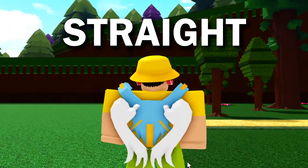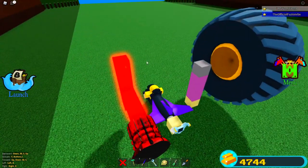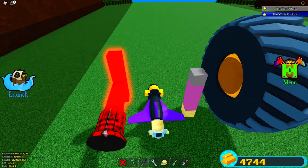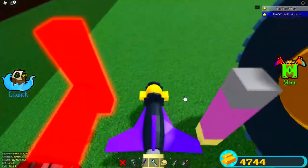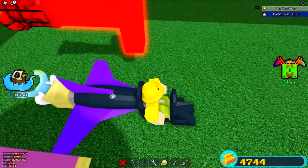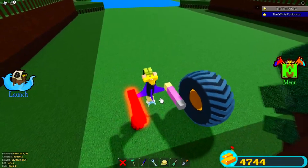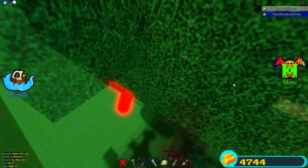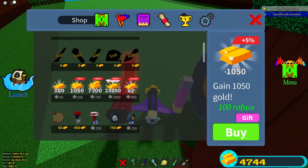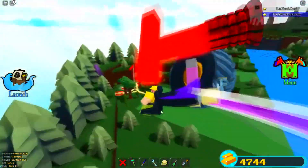Let's jump straight into this video. These are the items we're actually going to hide today. We're going to hide the neon block, the ultra thruster because that thruster is OP, a pair of wings, a big wheel, and of course the turbine. For every item that Fusion does not find, he has to give me 1000 gold. So this is the challenge.